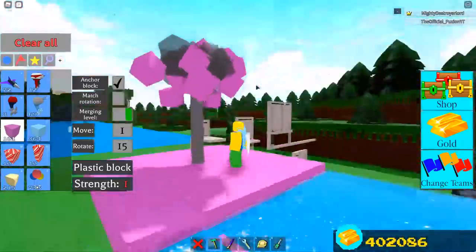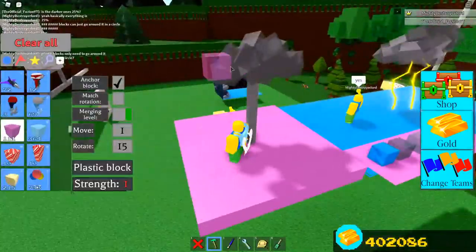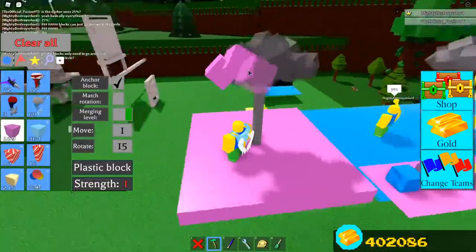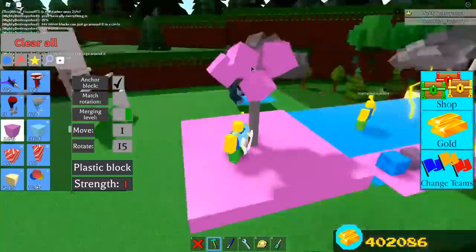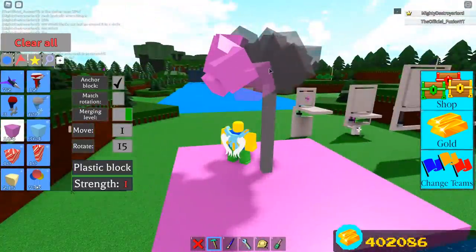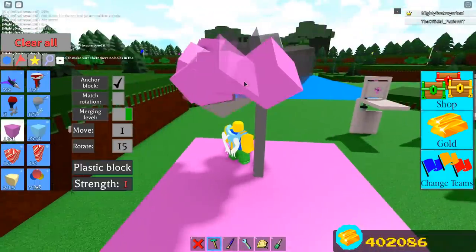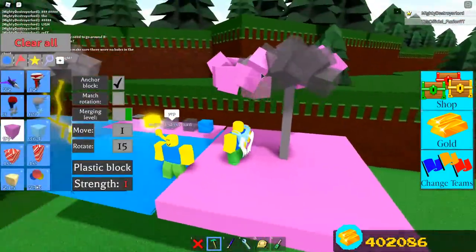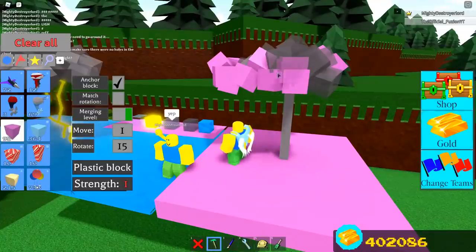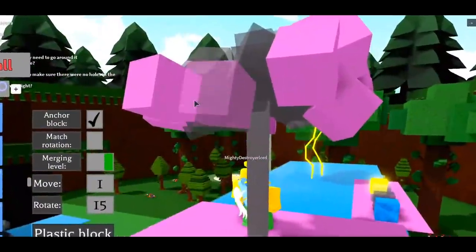We're going to go ahead and do the same exact thing where we rotate it a bunch of different directions, and this way we're going to make the lighter colors. This is how we're going to get the lighter ones on there — you guys can see on his he has the dark gray and then the light gray, and that's what we're going for. Actually, he said it'll look better if we do it in a circle, so I guess we're just going to do it in a circle like this. The pink blocks are going to be the light gray ones, and we're just going to make a circle around it, still rotating our tool as we go.